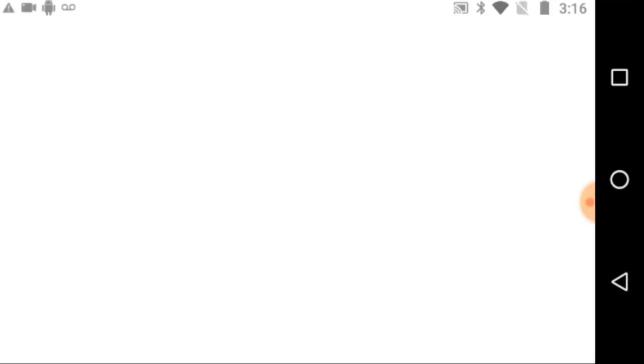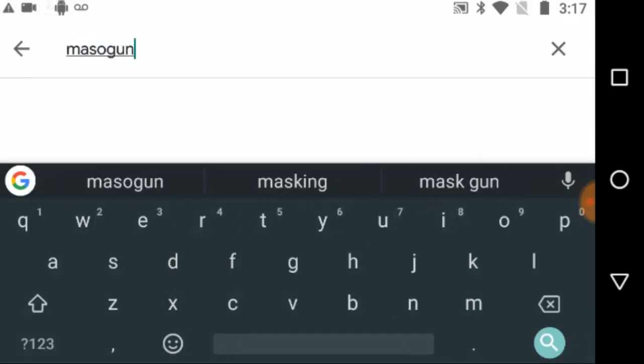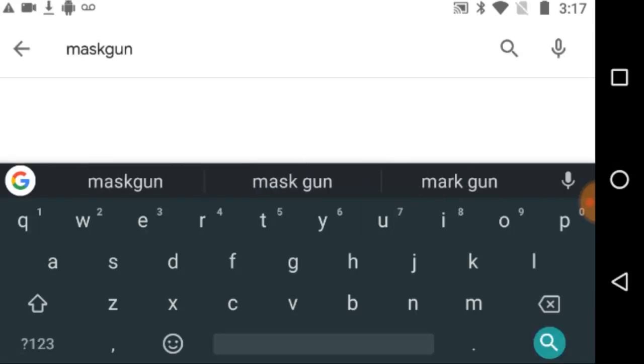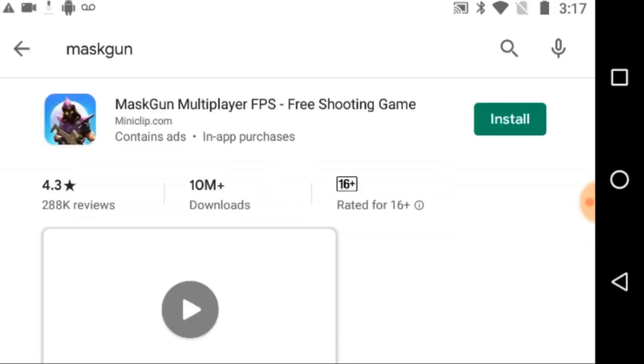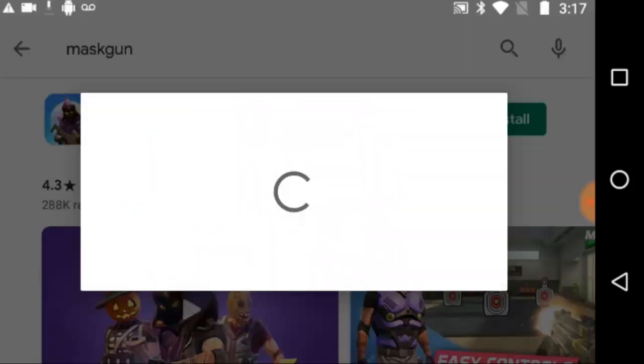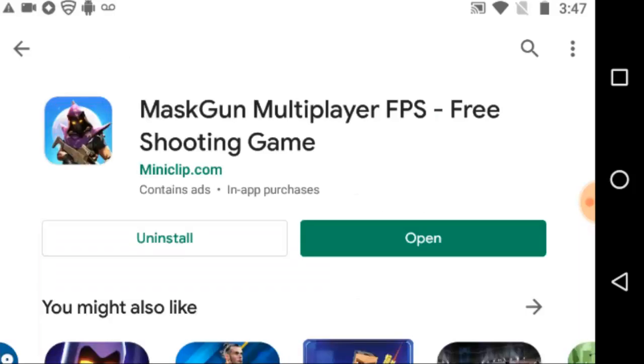Use your new email to create a clan, then go to your Google Play Store. I'm using an Android phone right now. Go to the Play Store and search for MaskGun. I'm going to install MaskGun fresh with my new email account. I'm going to press the install button and we need to wait for it to install, so let's pause this video for a while.